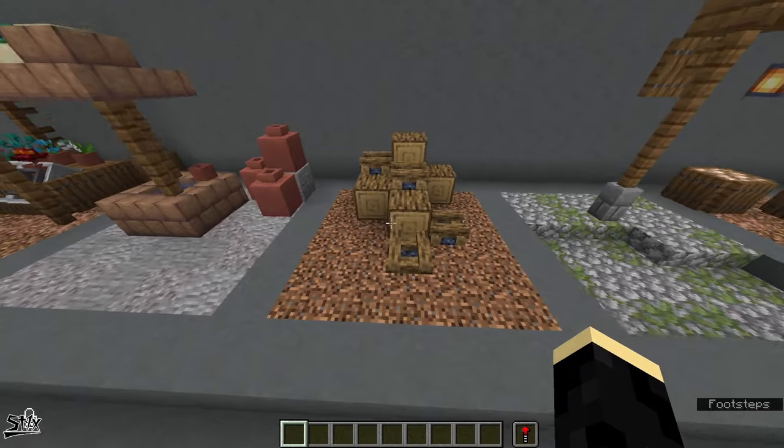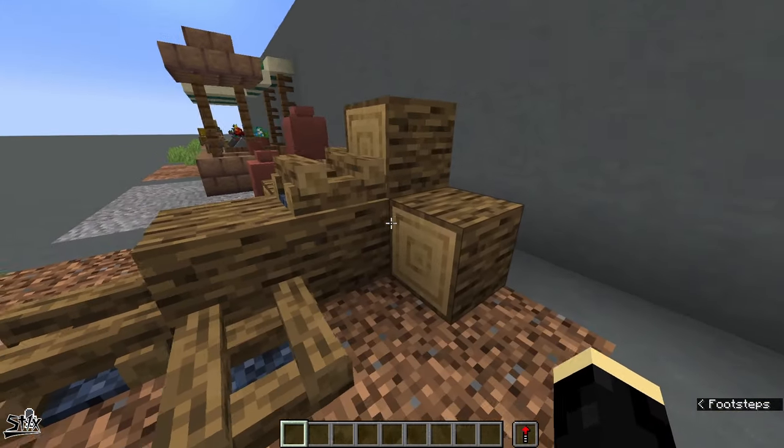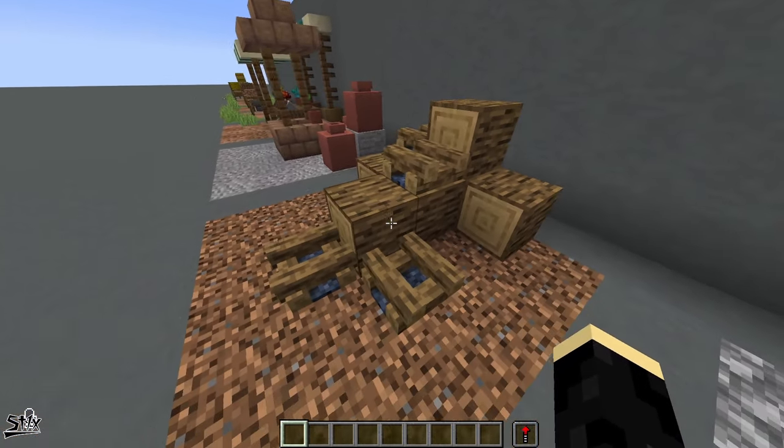Next up we have piles of firewood. These are really nice on the outside of houses — it just gives something to put on a blank wall. If you ever have a wall that you don't know what to do with, you can stack logs and campfires up on it.